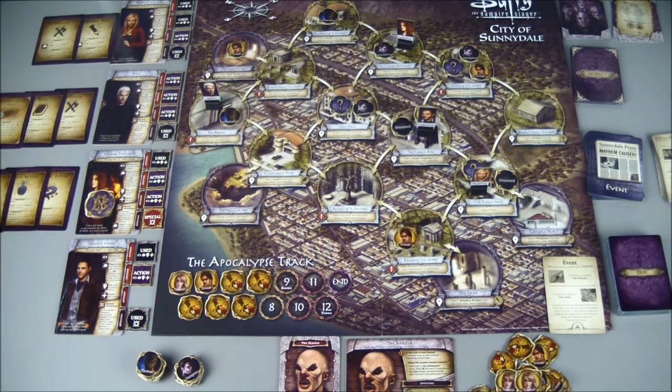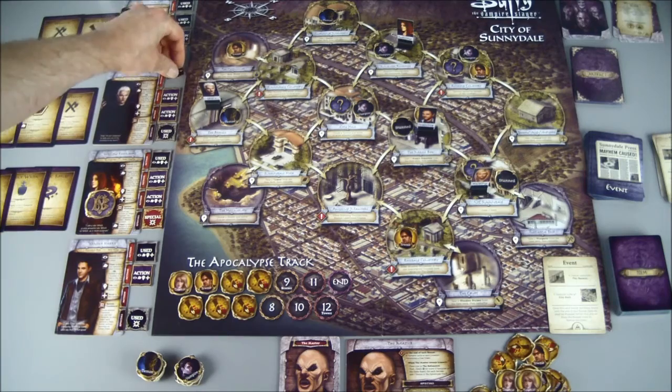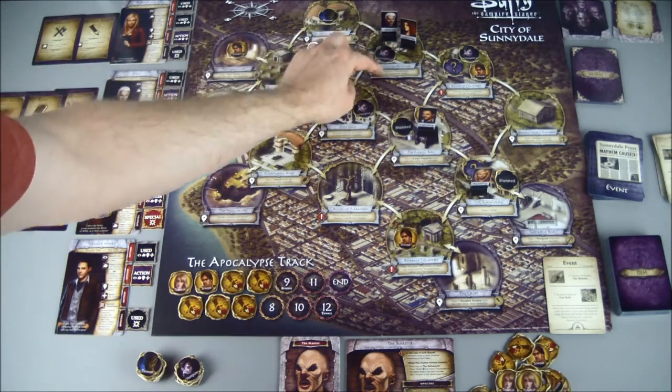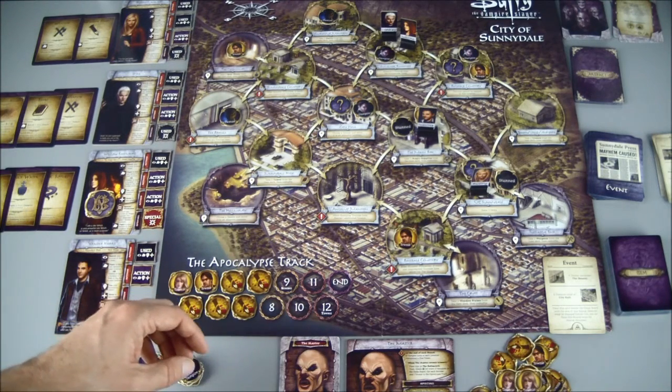Stunning demons... The tome allows you to do a search action to stun a demon in any location. I'm going to have Spike get out of the Bronze for a while — he's been hanging out there a lot — and have him go to the Summer's Residence to get ready to use these healing actions. We've got to get rid of some of these wounds before we start flipping these clues, because things can get out of control pretty quick on the apocalypse track once the big bad starts coming into play.